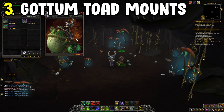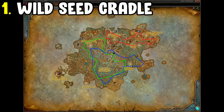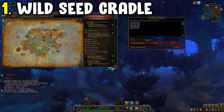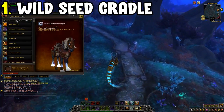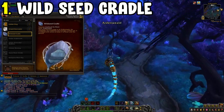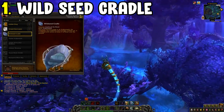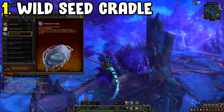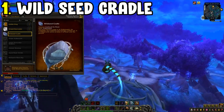Next is a Shadowlands 100% mount: the Wild Seed of Doubt. Get the Paste add-on or make a macro with the spawn locations for all the tools in Ardenweald. Use the TomTom add-on with waypoints — I'll put a link in the description. Collect the tools, which takes about five minutes, then hand in the Gardener's Kit to be rewarded with the Wild Seed Cradle mount. It's one of the easiest Shadowlands mounts — I got it in about 10 minutes including travel time.